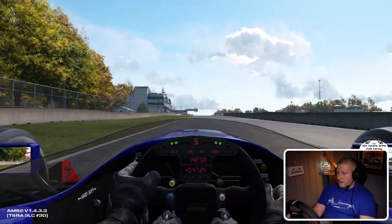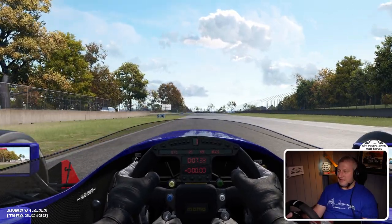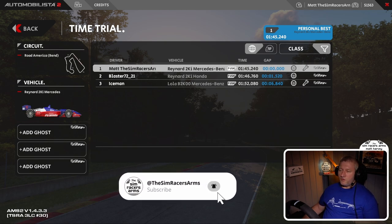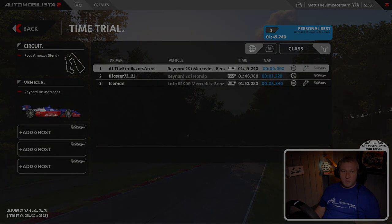Massive power in this IndyCar and I want to cross the line — there we go! Let's go back to the leaderboard and see how well we did. Felt good. So there we go — we got a 1:45.240, a whole one and a half seconds faster than Blaster 7221, and nearly seven seconds faster than Iceman. I reckon there's a mid-1:44 or low 1:44 in there for the quick guys. Let me know how you did in the comments down below. Clicking up here will take you through to another video — probably another Three Lap Challenge or the playlist, so jump on that. I've done 30 of these now so there's plenty to keep you busy. If you have been, thank you for watching — until the next time!